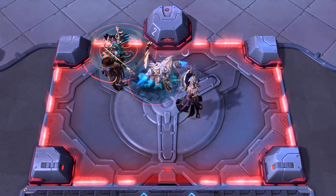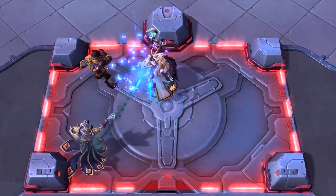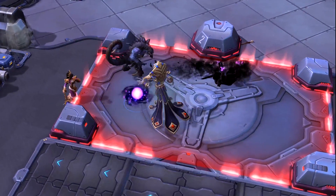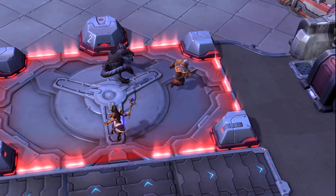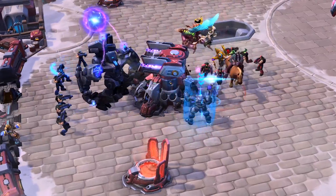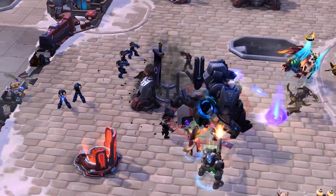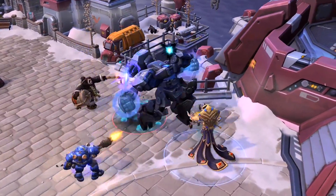Even if your back is against the wall and it looks like the enemy is about to capture a point, do not lose hope. If you defensively dive a point before it hits 100%, the enemy cannot secure victory with you present. Safely hold your ground and get your team to back you for a teamfight that could turn the tide. You do not want to underestimate the power of the Triglav Protector — in the hands of talented players, this mech can unload a ridiculous amount of damage.